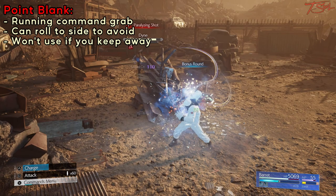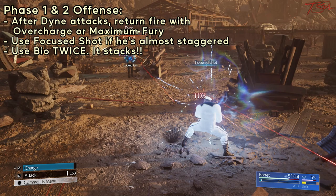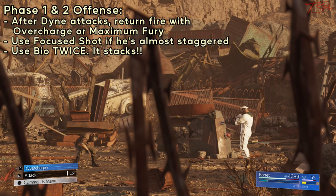His most deadly attack in Phase 1 and 2 is Point Blank, which is a Command Grab at close range. So if you stay far away, you'll be safe from that. When you get the chance, cast Poison or Bile on Dying since you can poison the boss. The Poison Tick stacks up twice, so you can cast it 2 times.